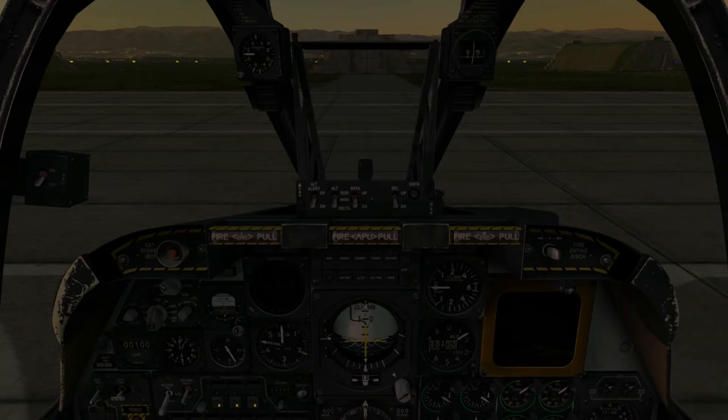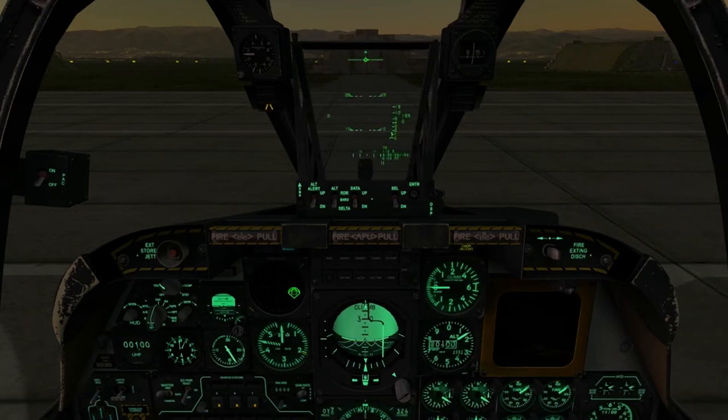First, turn on your electric system by pressing Right Shift and L. Toggle the cockpit lights with L if you're flying in low light conditions.